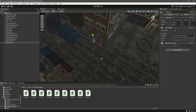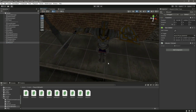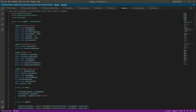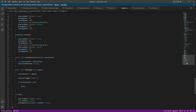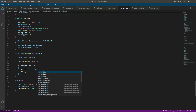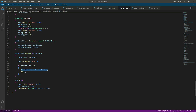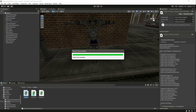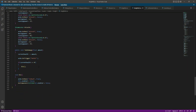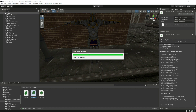Whenever we kill any of the knights, we will pass the second mission as well. If we open up the Knight AI One script and scroll down to where the knight actually dies, before killing the knight we will say `Missions.instance.missionTwo = true`. Let's do the same for Knight Two as well, so if we kill any knight the mission two will be completed. Double click on Knight Two, scroll down, and paste that code right before killing the knight.